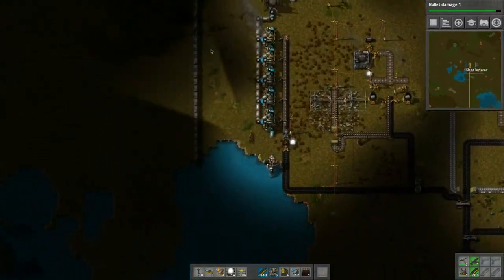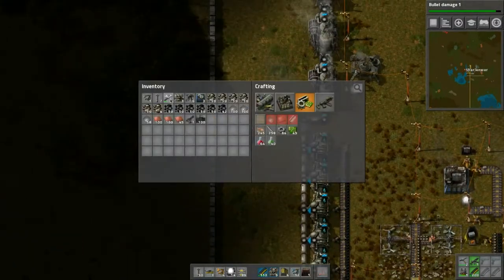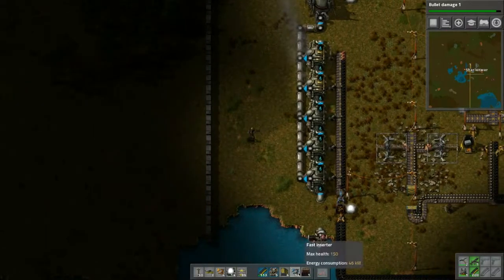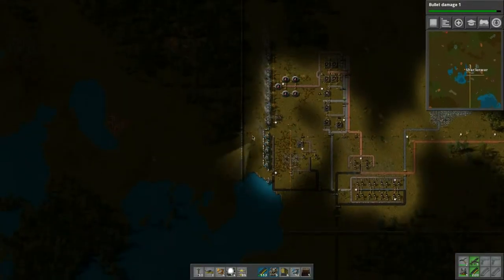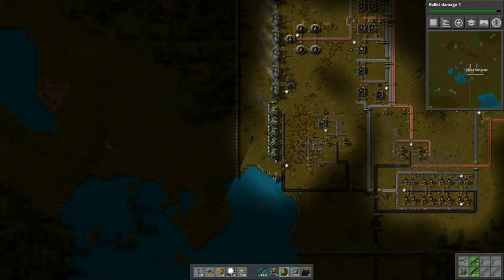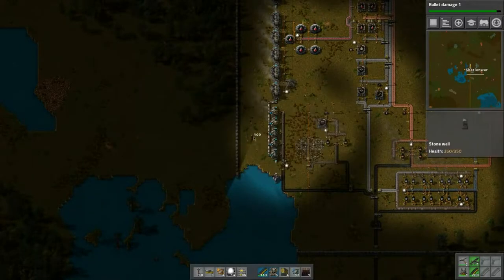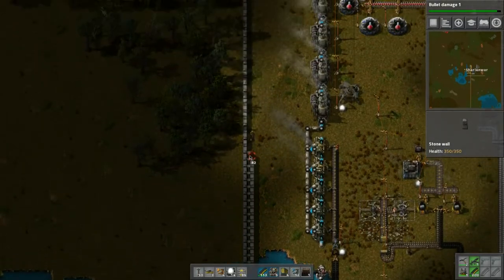Oh — we have a biter attack! We need to fix this. We're going to have to put some guns along this side. The wall that we have — is that on the inside or outside? I think outside, so we need to make sure we build a second row like so.